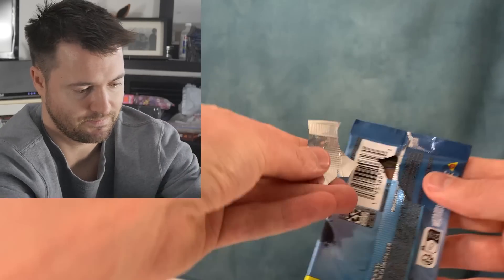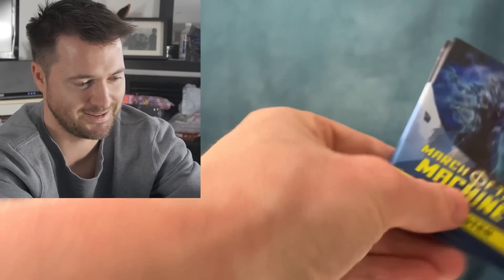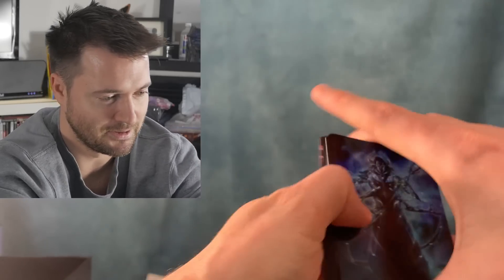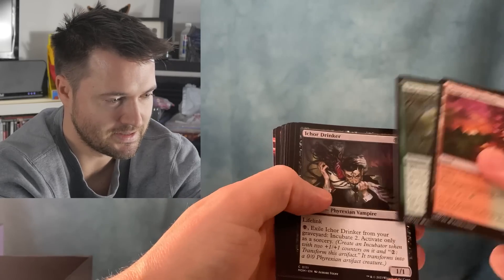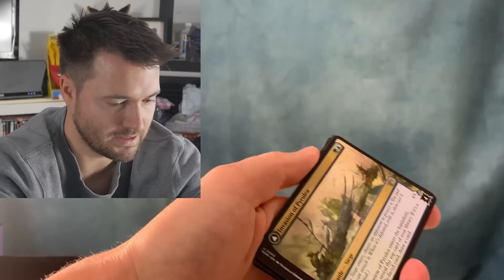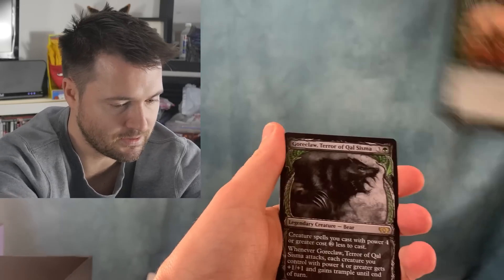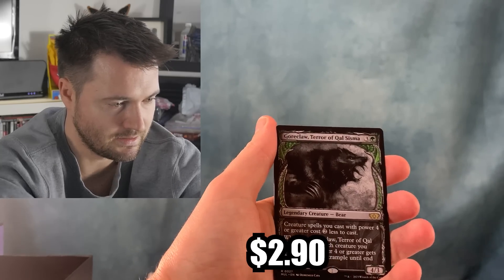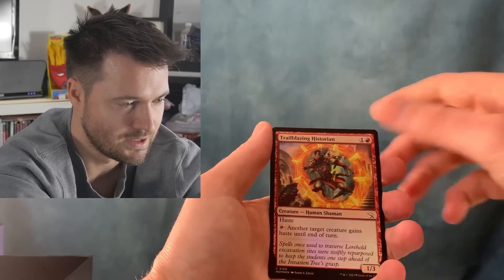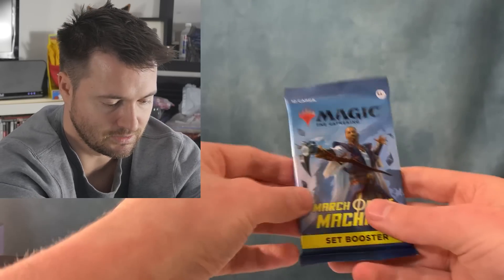Next set booster — come on. I hate when they open like that. Oh my god, it literally snapped in half, this pack snapped in half. What is going on? We get Omen Hawker, Halo Forager, and then an Invasion of Pyrulia with Fin the Fang Bearer. Then we get a Gore Claw Terror of Calsigma, an Ancient Imperiosaur with a Trailblazing Historian — and that is it, still no list card.